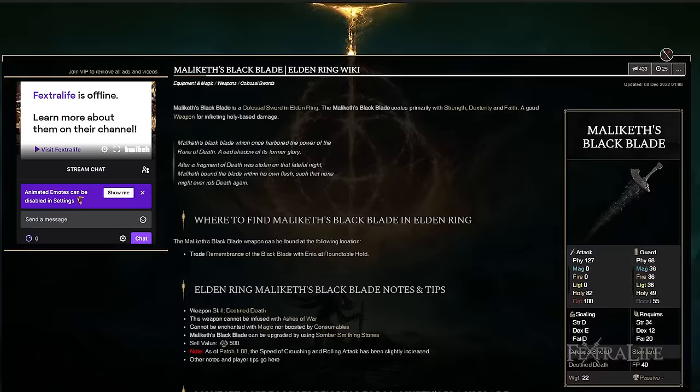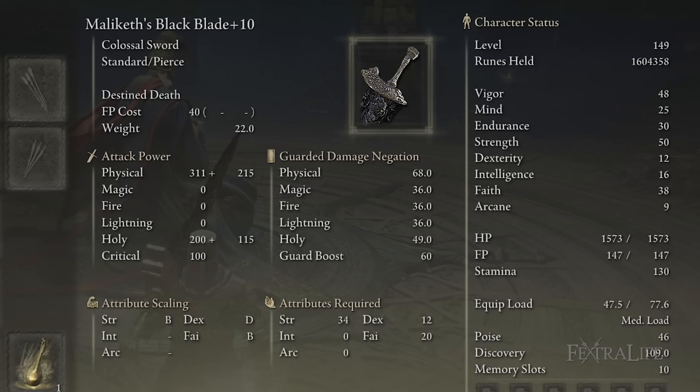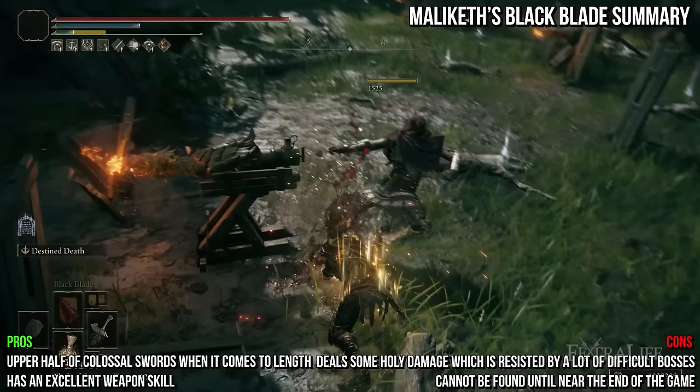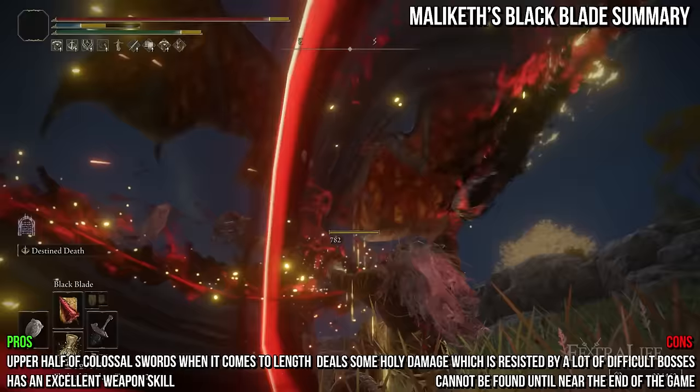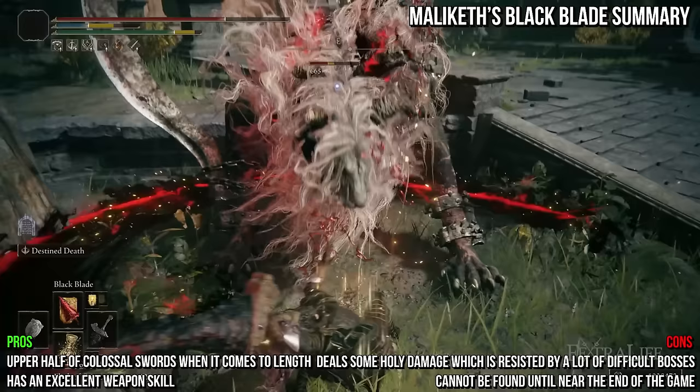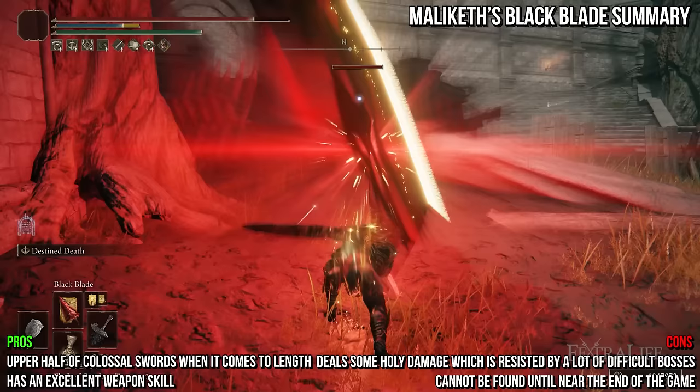Next up is Malaketh's Black Blade, which is the last unique colossal sword. It shares the default attack of most colossal swords and deals physical and Holy damage. It weighs 22 and requires a lot of points in strength, faith, and dexterity. It has high attack rating, is one of the longer colossal swords, and has an excellent weapon skill in Destined Death. However, about one-third of its damage is Holy, which is resisted by a lot of bosses, and you cannot get this weapon until nearly the end of the game. Destined Death deals modest damage but removes 10% max HP of any target struck by it, and this can stack with Blade of Death or the Black Blade Incantation, but not both. It's highly recommended you use one of these to remove 20% HP from a boss quickly.